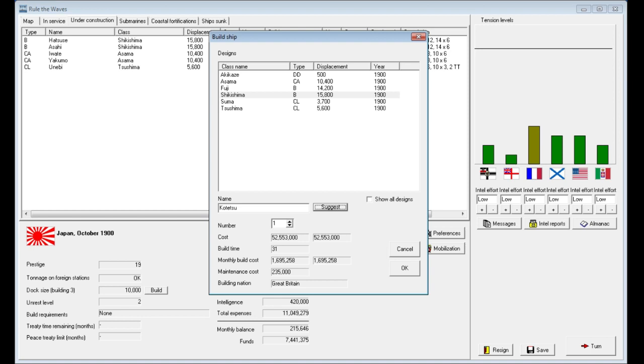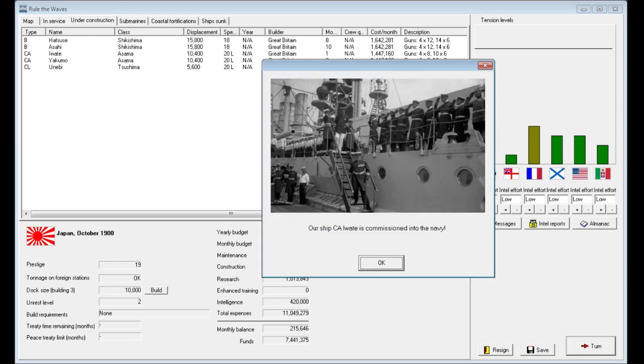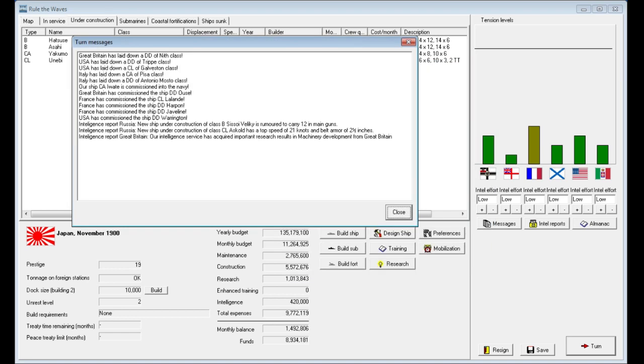I think we'll build a Yashima-class battleship — it'll take 31 months with a build cost of 1.6 million per month, which will hit our budget pretty heavily. The Asama is 1.4 million, the Fuji is 1.5 million. I take that back — we're not going to build anything right now; it would just put us too far into the red. Then — research breakthrough: machinery development, improved surface condenser. The item we didn't buy from Germany for 3.4 million, we were able to develop ourselves. That's good.